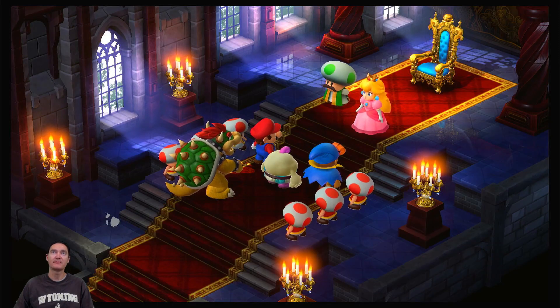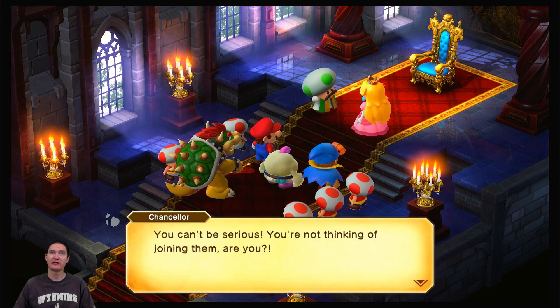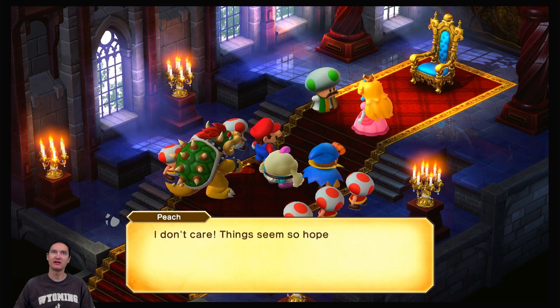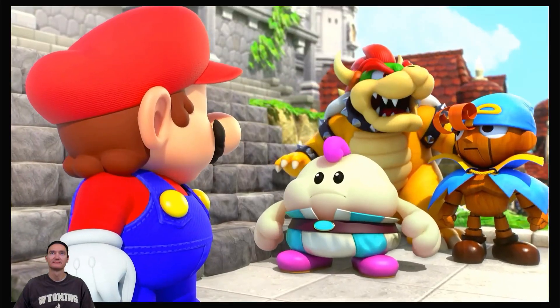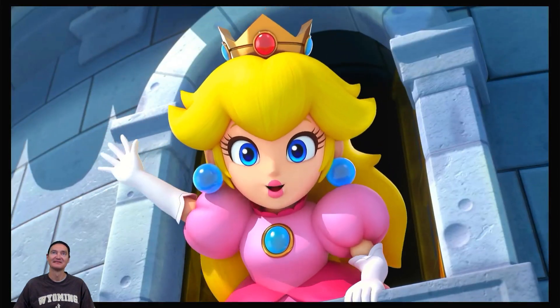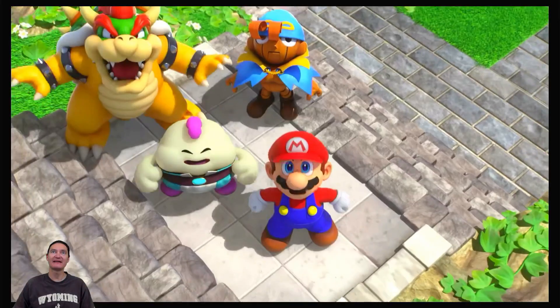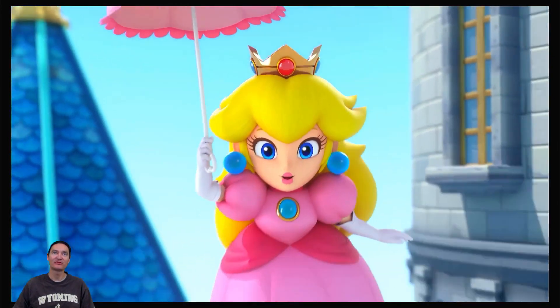We need to go and find those star pieces now. Princess! You can't be serious — you're not thinking of joining them, are you? They're an all-male team and you're a woman. This is sheer madness — you're a princess, what will people say? Bye now. She's gonna jump — she's had enough of life. This game almost got dark in a hurry.